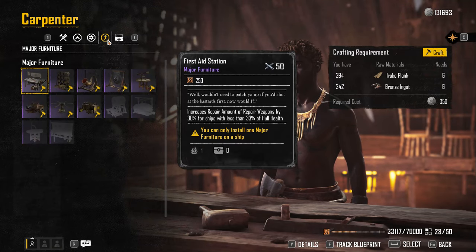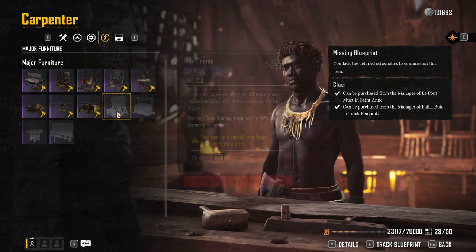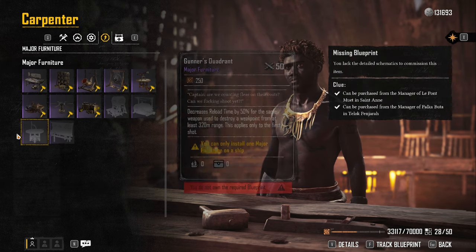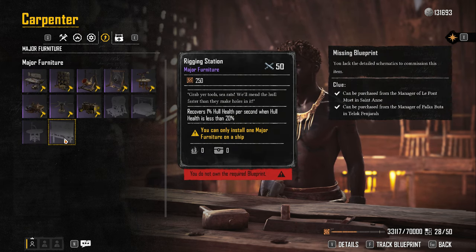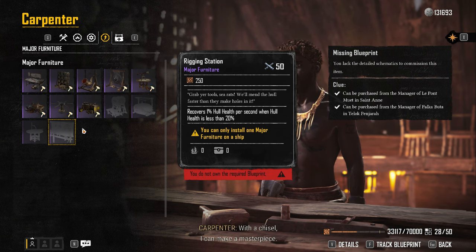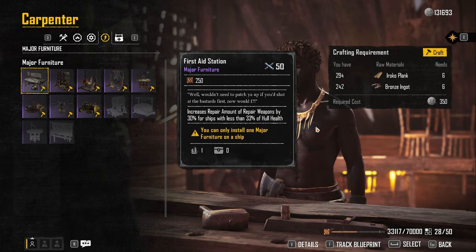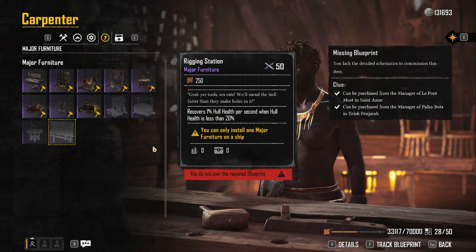If you want to craft any of these, the way I've found several of them — I have, or have at one point had, all of these. I can't currently craft the last four because you have to buy those blueprints at the helm and I just haven't yet. You'll also get a lot of these as quest rewards, from treasure chests, or from defeating elite enemies. But if you want to craft them, once you have the schematic, you go to your carpenter in either Telek Panjara or Saint Anne. There are 12 total, and I'm rating them in order from 12 to 1.